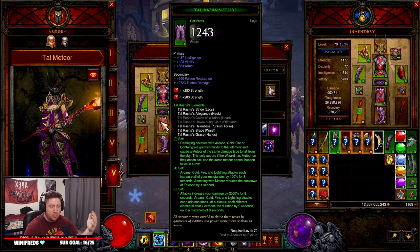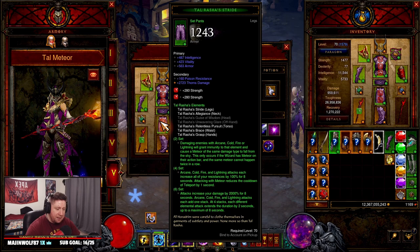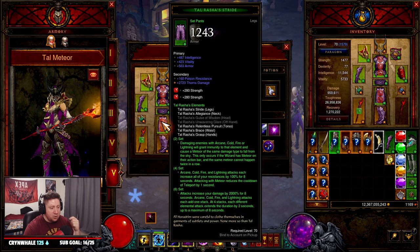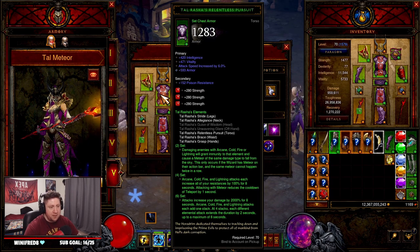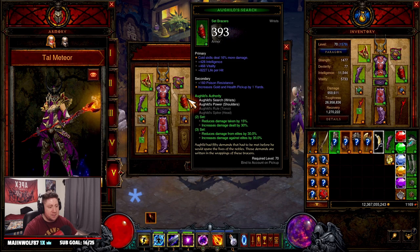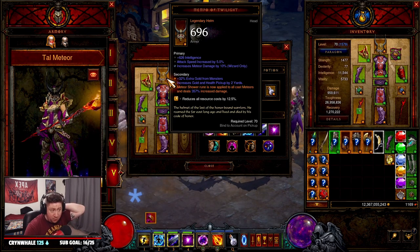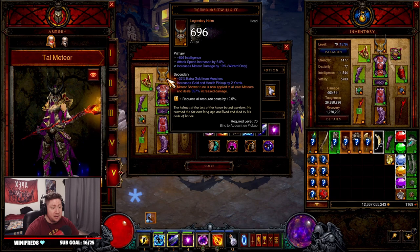You need the Tal Rasha set. Your elemental attacks stack your buffs, increase your damage, and at four stacks the duration increases. Most importantly, when you're calling down meteors it helps reduce cooldown — fantastic. We pair this with the Dalsiri set for reduced and increased damage, and then Mempo of Twilight, where the Meteor Shower rune is now applied, casting all meteors with increased damage.